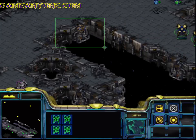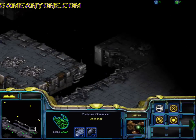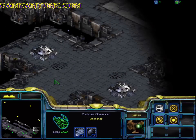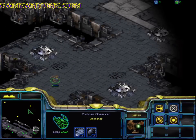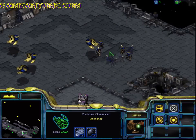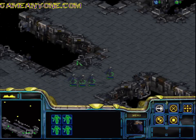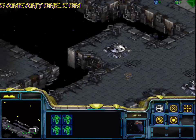Alright, so now we can move our detectors out. As you can see, they can't see any cloaked units. So that means we can send in our Dark Templar and attack very, very easily — and they won't even be seen, and they can't even stop me.